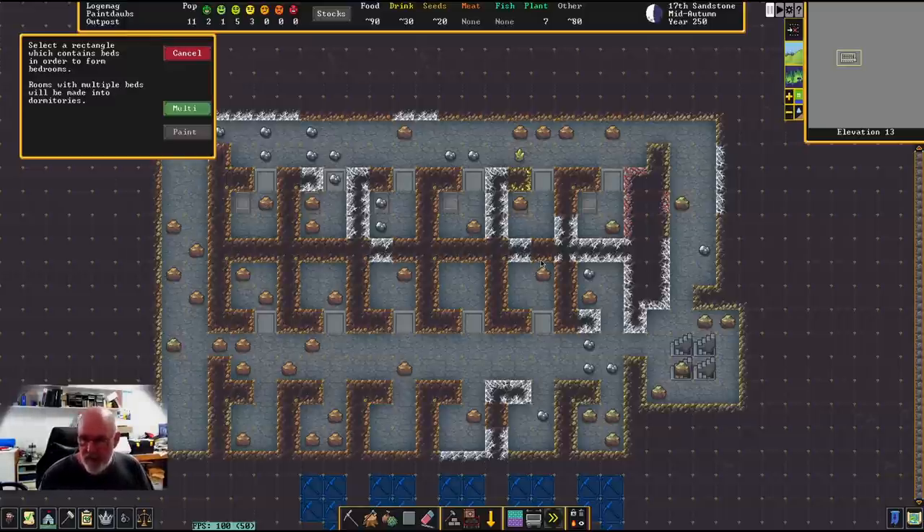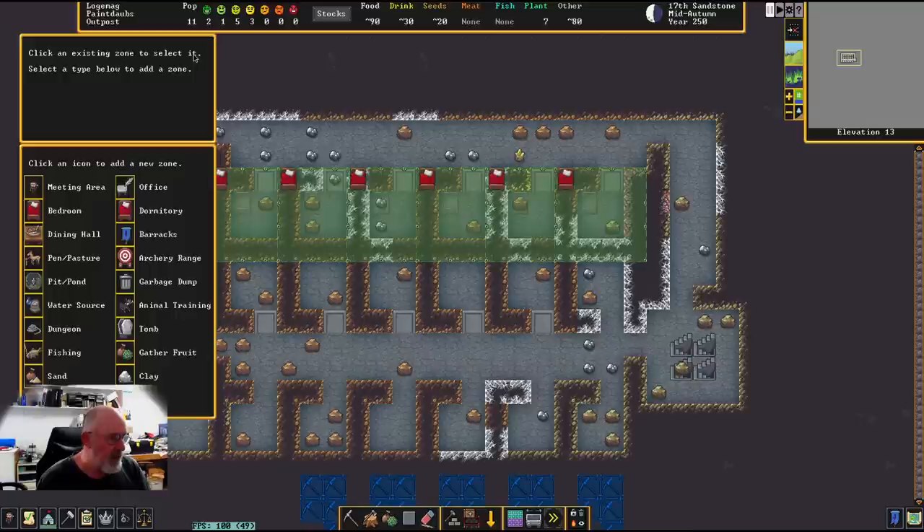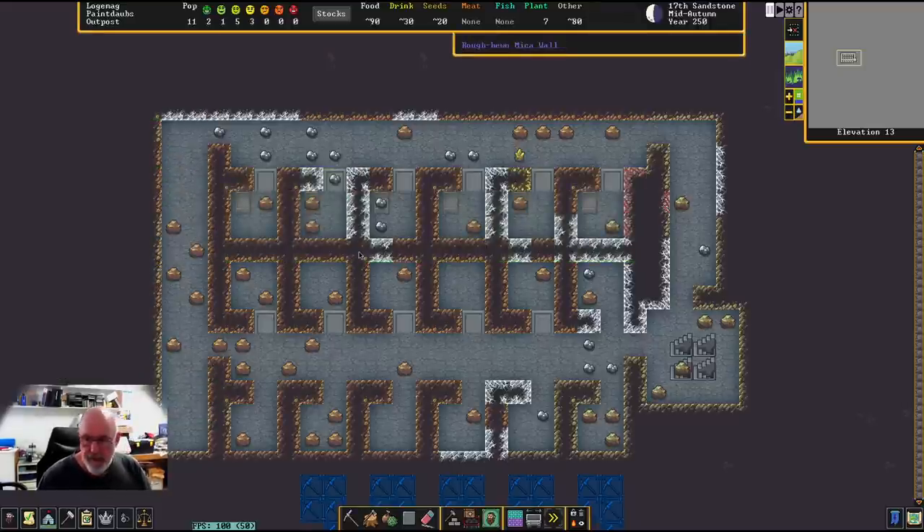Rooms with multiple beds will be made into dormitories. I think I want that somewhere in the fortress but I'm not sure where yet — maybe on the other side where I was thinking of putting noble quarters. Anyway, let's drag to assign bedrooms. As long as there's a bed in the rectangle you can drag it anywhere, and it will make the bedrooms containing all the surrounding walls as well, including overlap.